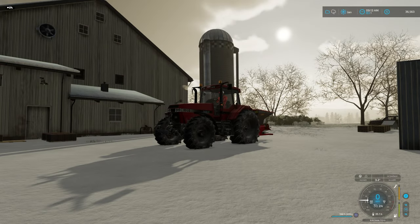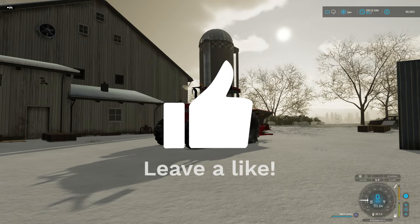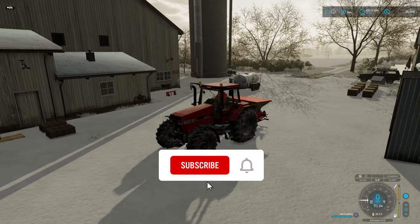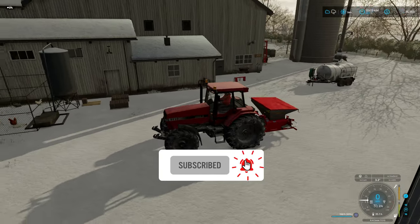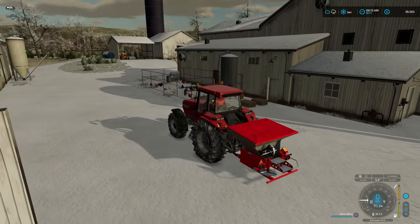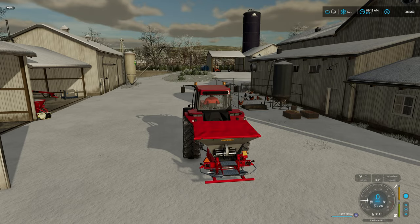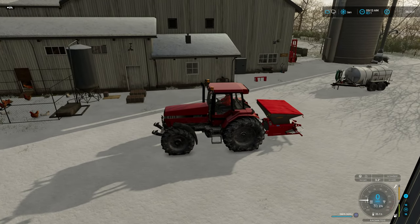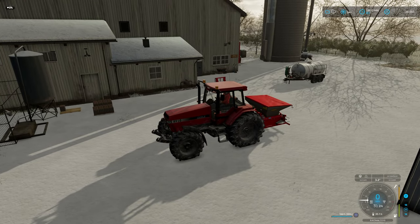Welcome back to the White Farm. It is January, still in the morning. Got a couple things to do on this episode. First we're going to do a little bit of snow removal - as you can see there's snow everywhere. I have leased a salt spreader on the back of the tractor with some salt in it, so we've spent a little bit of money on that.